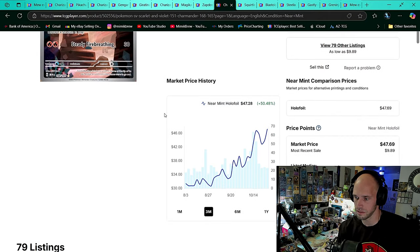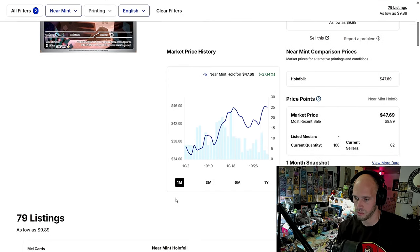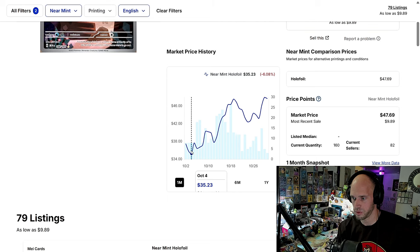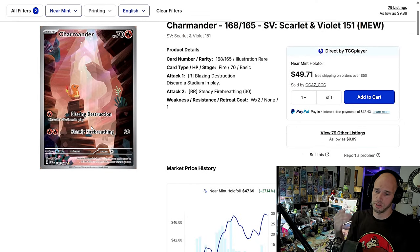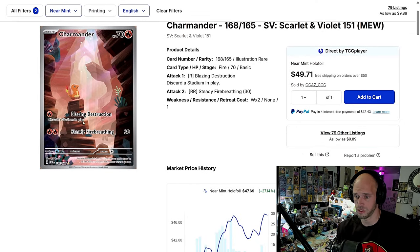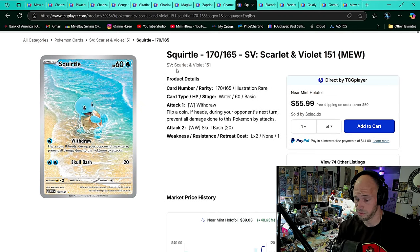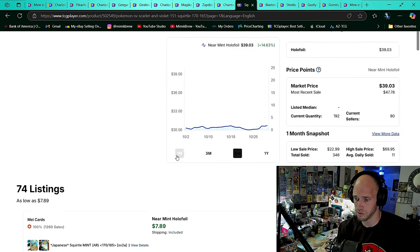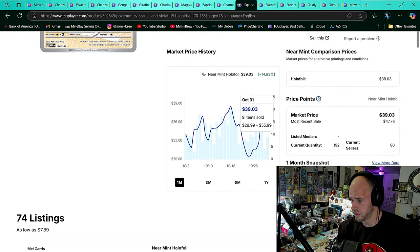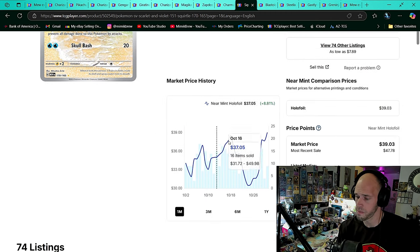Charmander 151 — this is about to be a $50 card. On the one month, we were used to seeing $35 and now we're seeing $48. This card's been on my list for like two straight months. Charmander, it's almost $50. Squirtle — where you at? Squirtle's at almost $40. They both have 11 and 12 average daily sold on the one month. Squirtle's doing good.